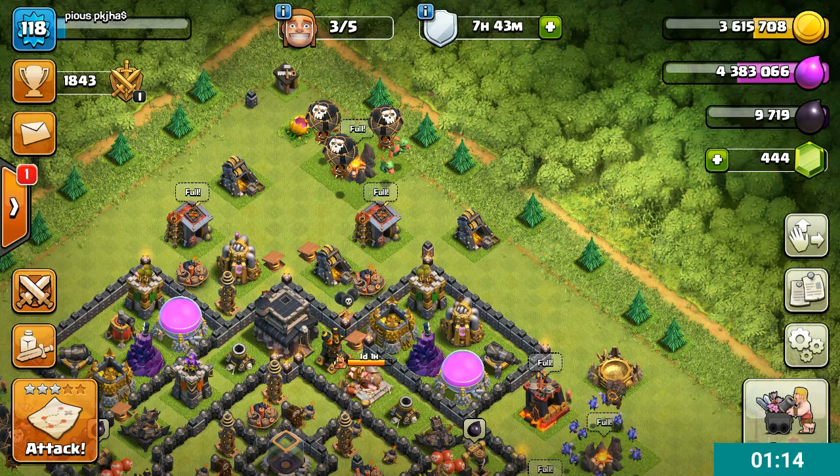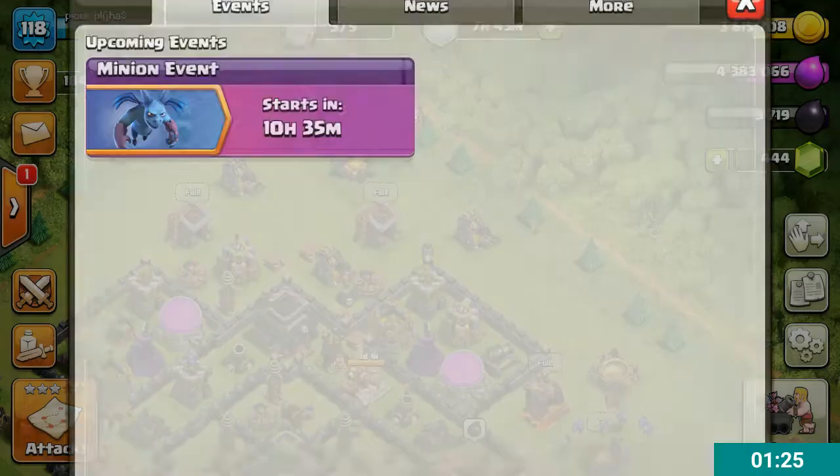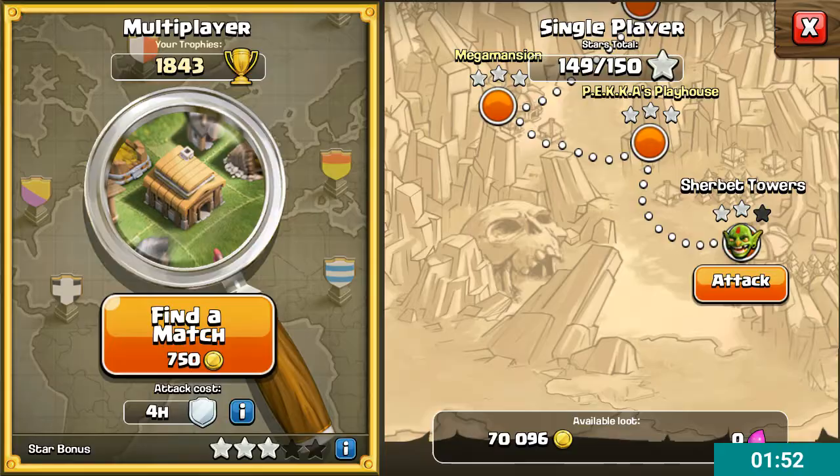Before starting my gameplay, I will show you the strategy I am using currently. You can see I have four lava hounds including one in my CC, four baby dragons, and 14 balloons — you can select between 10 and 14. I am using 10 minions. Minions are great friends if you are looking for some cleanup and you have chosen not to use ground troops.